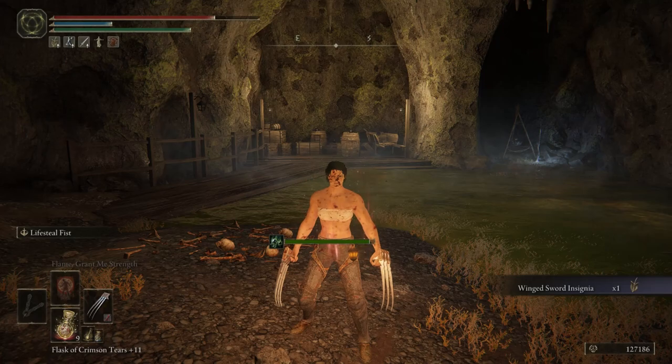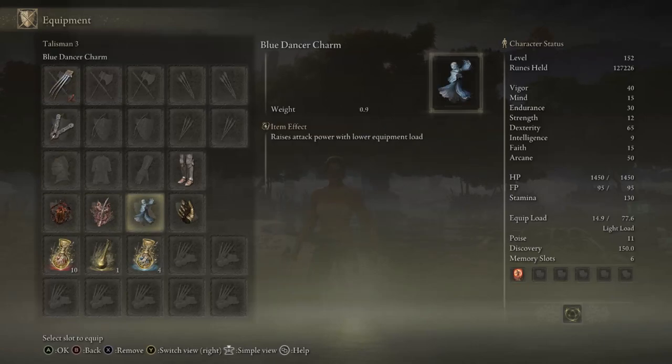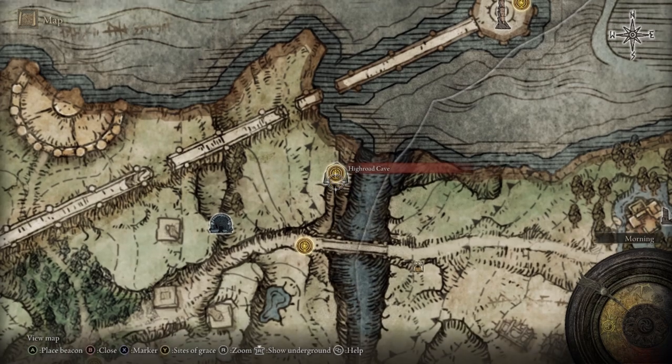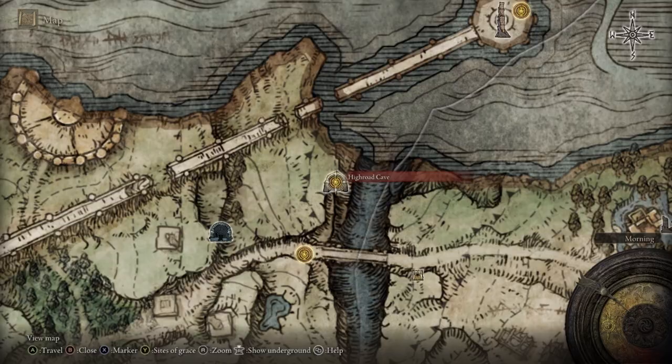The Blue Dancer Charm raises your attack power the lower your equipment load is. Since this is a Wolverine build and you probably won't be wearing much armor, I definitely suggest this — you'll do way more damage. It affects physical damage only, and the bonus scales with your exact equip load. You want between 8 and 16 equip load for it to make a real difference. To get it, defeat the boss in the Highroad Cave in Limgrave — take the Saint's Bridge grace, use Torrent to get down to the water, follow the path up, and you'll find the cave easily.